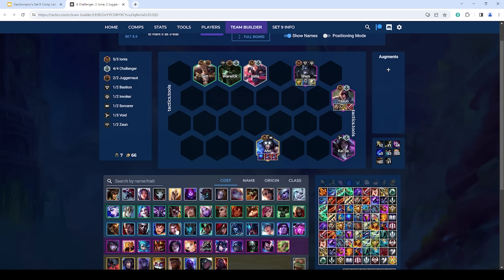Another variation is running Aphelios — it's easy to fit in Jhin as a final unit. In Aphelios, you want Ionia, a Last Whisper, and something like a Deathblade. It's a bit worse after Aphelios got nerfed but should still be solid. Ionia Emblem is really good because your board fits cleanly at level 7. If playing the Ionia Kaisa version, this can simply be your level 7 board — pretty cheap and easy to hit, which allows you to stabilize really well.